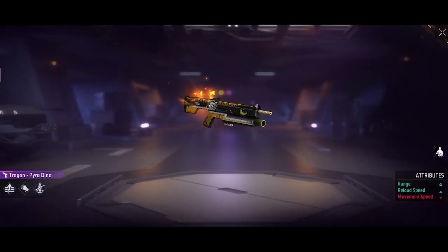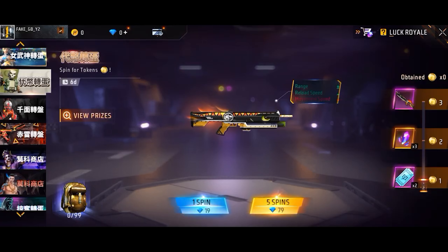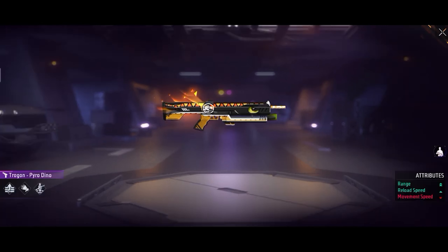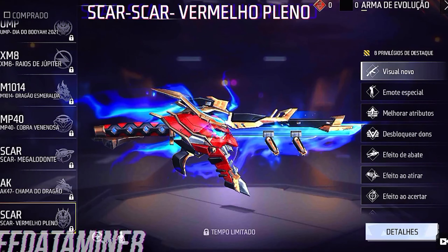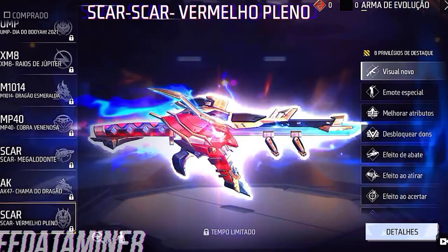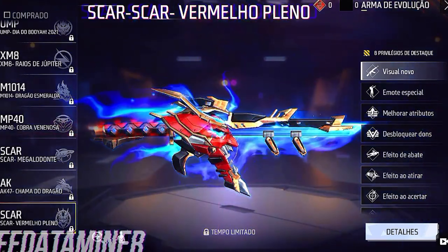Pyro Dino — I think there is a dinosaur skin. There is a magic and a Scar. The Scar is also great. The visual moves are good. Level 1.